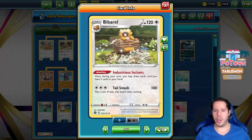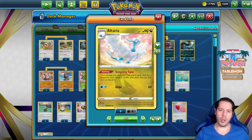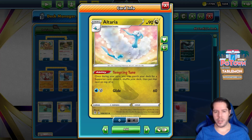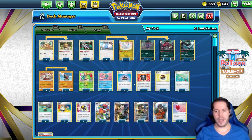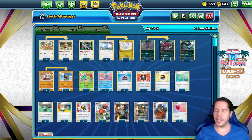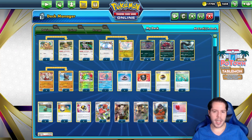We also have Bibrill with its Industrious and Scissors ability, helping you to draw extra cards so that you can replenish the Arcanines and then get back down to a 0-card hand. We also have Alteria with Tempting Tune to guarantee that we have a supporter at the top of our deck each and every turn, so that we can find our Bosses, our Ballguys, our Peonies, or even the Grant, to make sure that our hand is 0 cards before we attack.